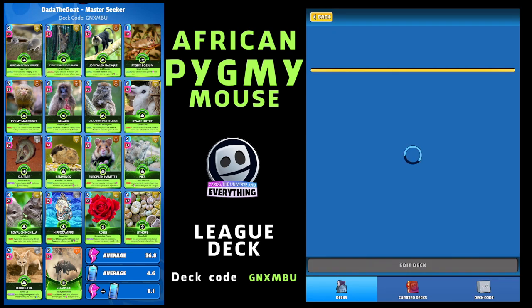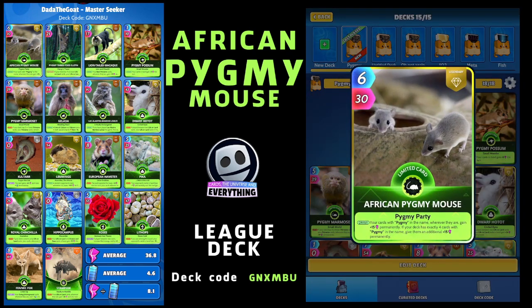This is the African Pygmy Mouse deck. On the draw, your cards with 'Pygmy' in the name wherever they are gain plus 15 permanently, which is pretty cool. And if your deck has exactly four cards with 'Pygmy' in the name, then give them an additional plus 15 permanently. So I went with four Pygmy cards to get that plus 30 permanently.